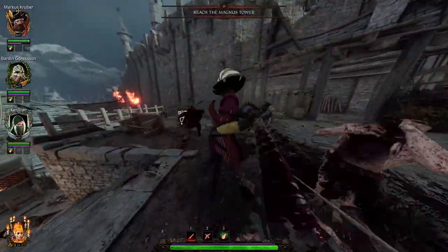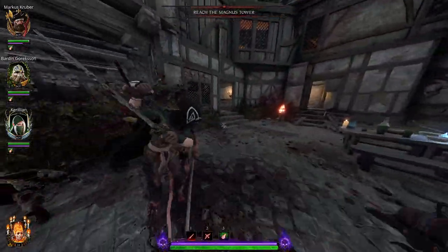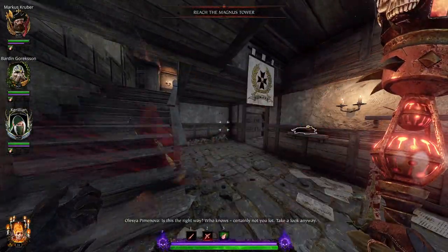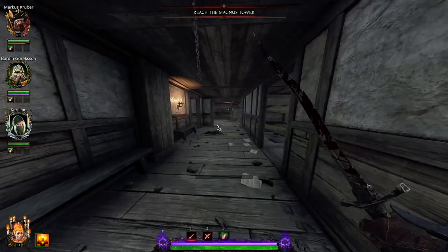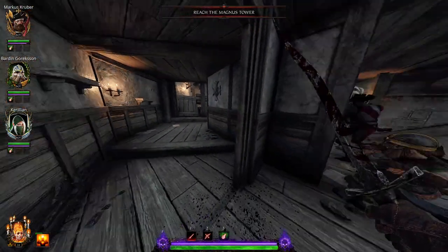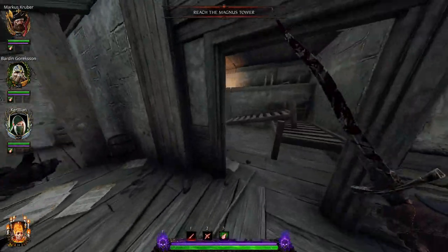To open the secret room we have to go upstairs in Oliver's Inn and open some chests and blow out a candle. Here we will look for the chests that need to be opened — in total we open five chests.